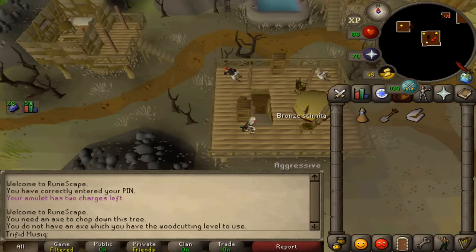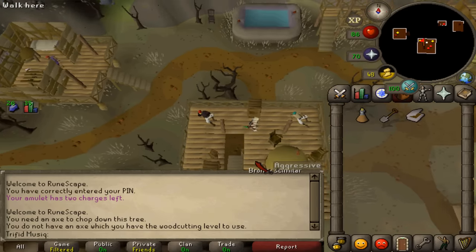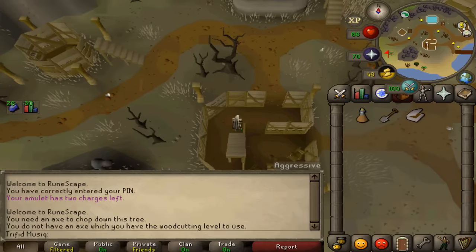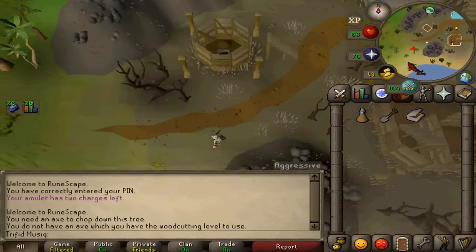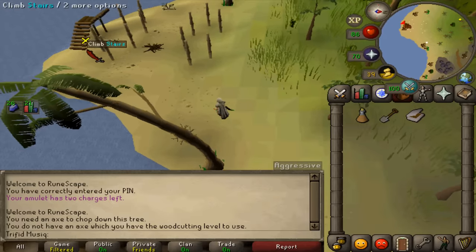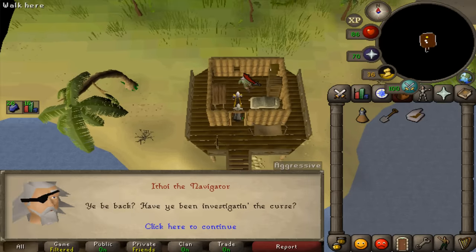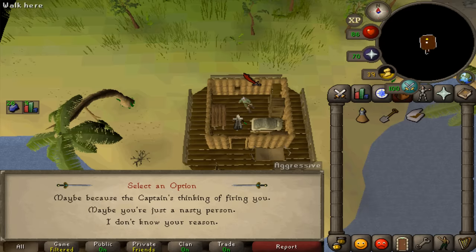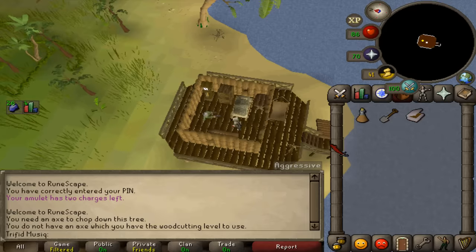Now return to the navigator, because we know a reason why he poisoned the crew. Let's confront him with our new knowledge. Select the first option once again, then select the first option once again — that the captain might be firing him. And now he has confessed.